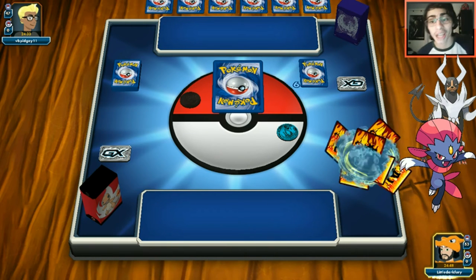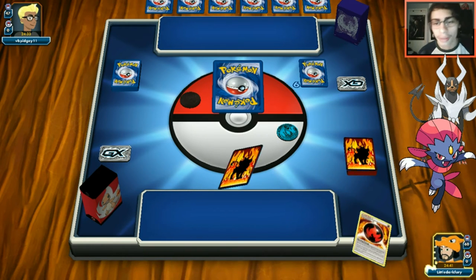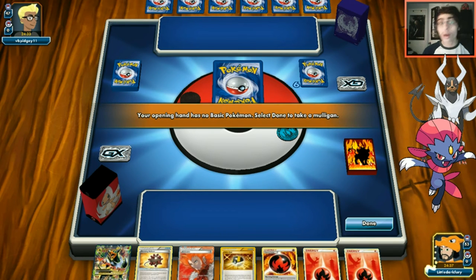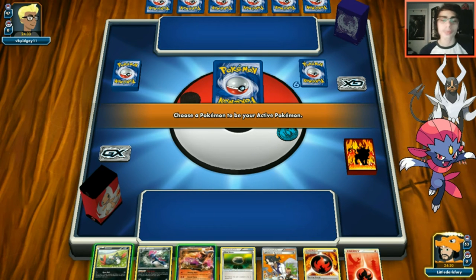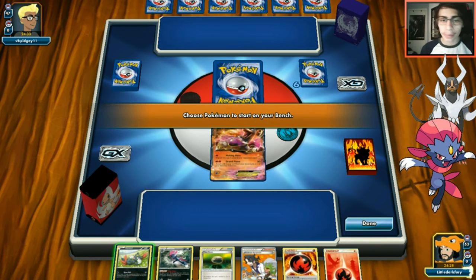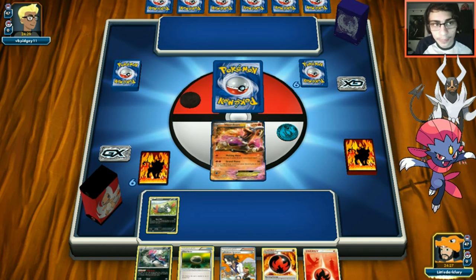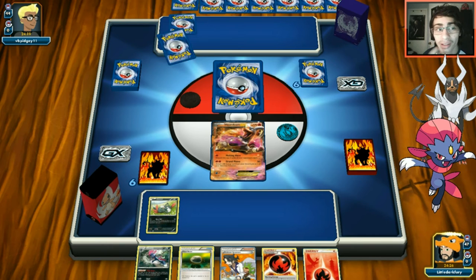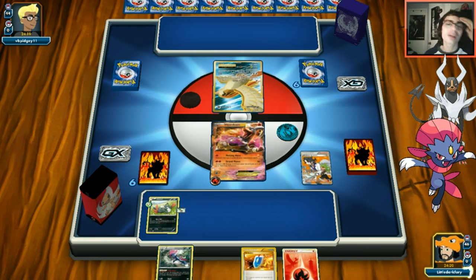Another mulligan from opponent - we keep giving extra cards. We hope to get an N off our hand during mulligans. Game just doesn't want to give us Shaymin. Opponent has a bigger hand now but maybe they'll Sycamore all those extra cards away - I've had that happen before. Opponent has Pidgeot - so this is a Mirror Move deck.